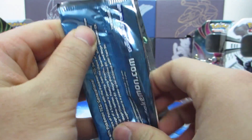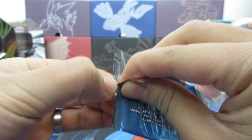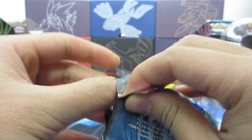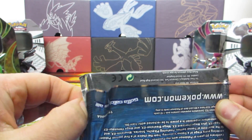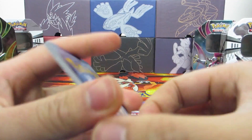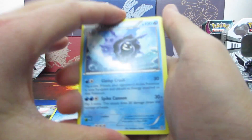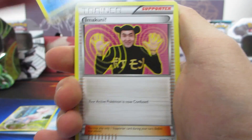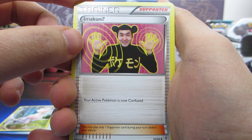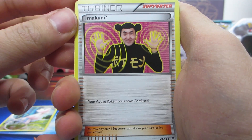I'm gonna try to open this cleanly — already butchered it. All right, forget the Blastoise pack, let me try to redeem myself. That's pretty close, not bad. There's no code in here. All right, let's do the trick — I think there's just two right here. We're gonna start off with a Cloyster.